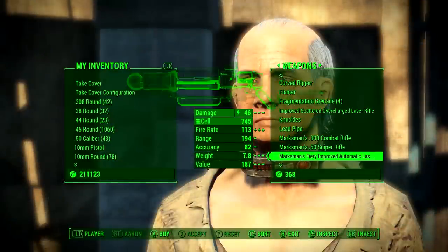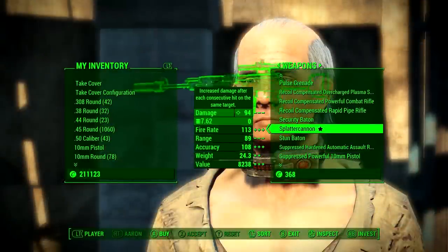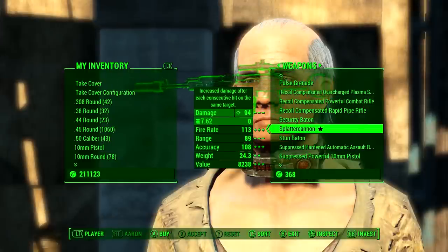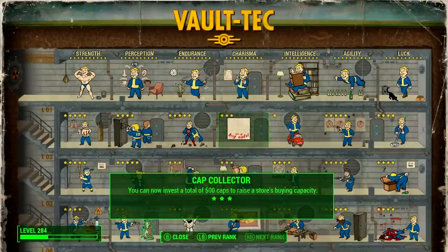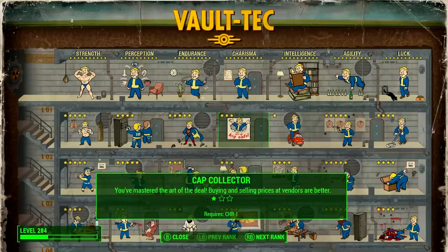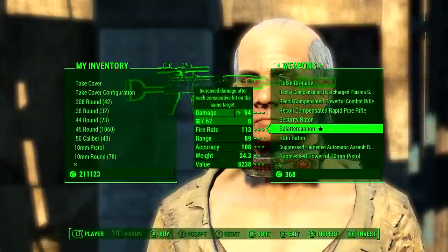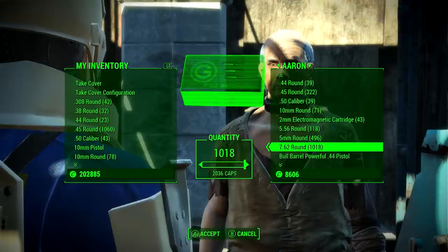The unique rifle, the Splatter Cannon, can be found in the weapons section, and the price depends on your character's charisma level. This is the most expensive weapon available in the game, so get the Cap Collector perk and temporarily raise your charisma — I'll leave a quick guide in the description. Also buy some 7.62mm rounds from Aaron, as this weapon uses a new ammo type you probably don't have yet.